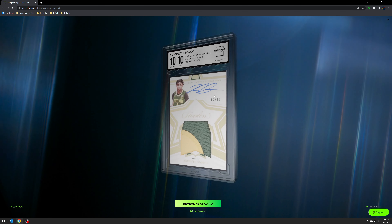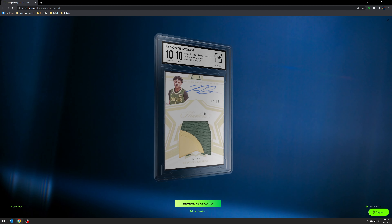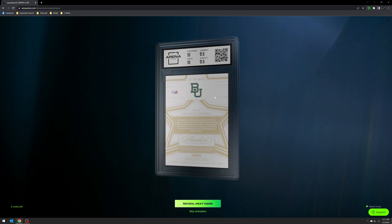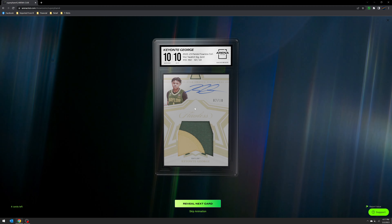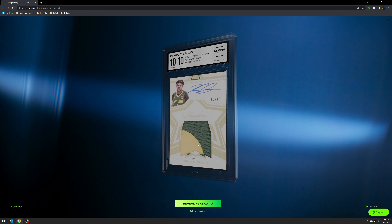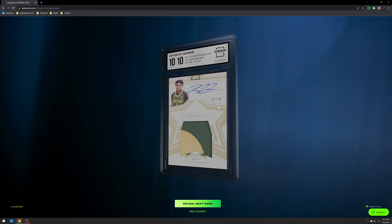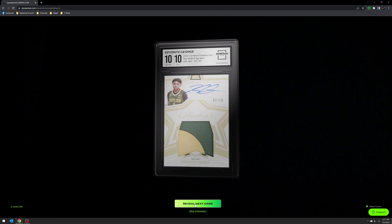Four cards left. Here's the Gold Star Swatch — this one actually got a 10! Centering was good; it was just the corners and surfaces. That's going to be a big one for me. Everyone loves the Star Swatch — nice patch, even though it is not associated. Can't — Kiante George, I really hope you do well because I have a lot of your good cards.